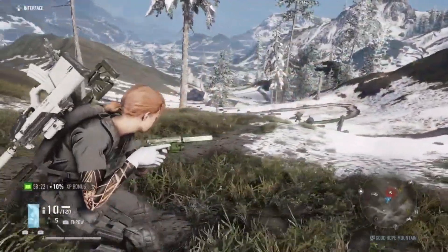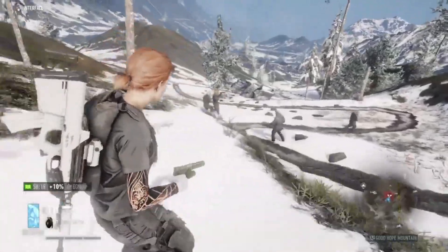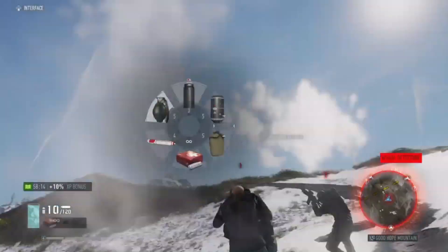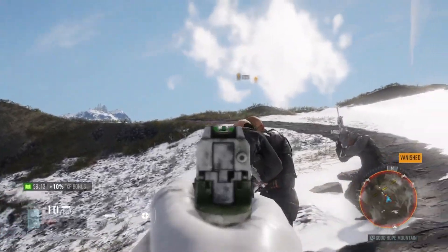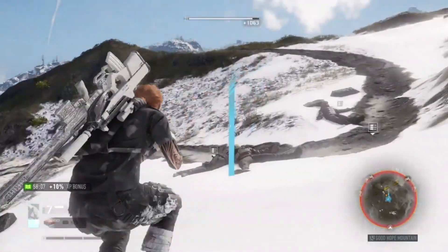Once close enough I just run in, press L1-R1, it does the smoke screen and then the people are just going to stand there and let me shoot them in the head like now. It's as easy as that - just make sure you get the free shots within 5 seconds and jobs are good. The pause on screen now signifies that the trophy popped.